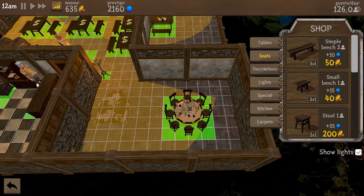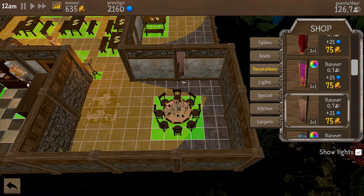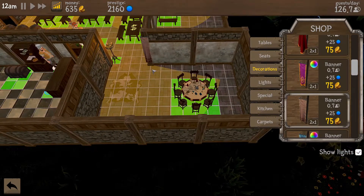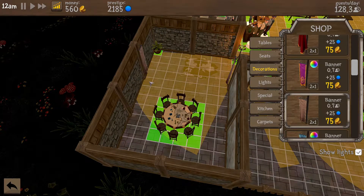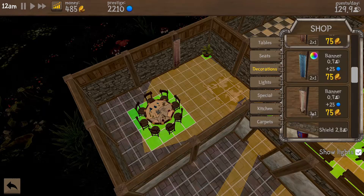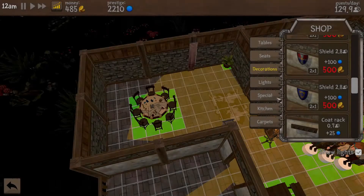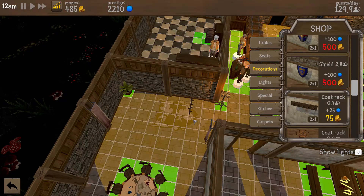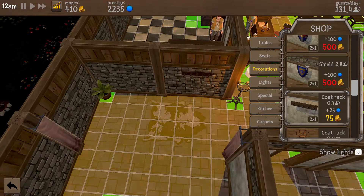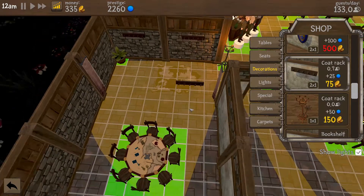Good on tables, good on decorations. I want to make this start to look a little bit more adventurey. Shields are something else that's going to go in here. What shield do we want? Not enough money already. We can't get the shield but we can get a coat rack - I wonder if they'll use it. We'll put another one over there as well.